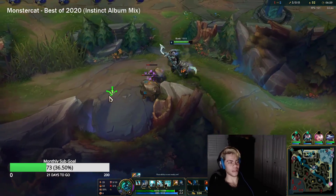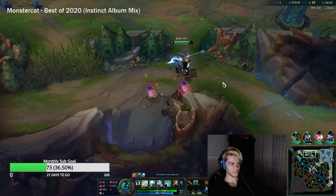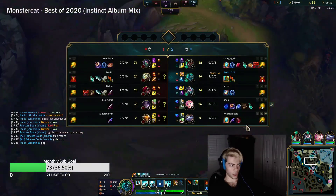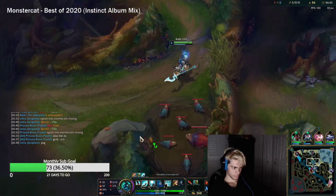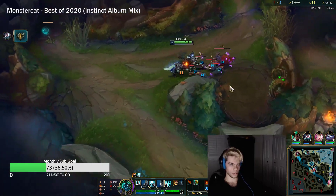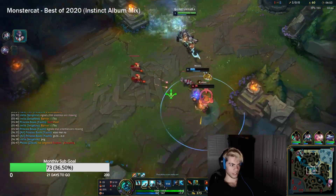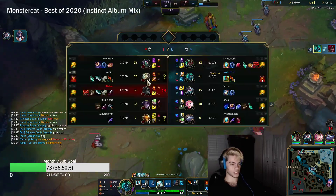I'm just imagining how awful this must feel for the enemy jungler right now — he's about 2000 gold behind and we're only six minutes in. It must not be a good vibe for him. We'll go Raptors into maybe a mid gank and top gank. I want the kill — and we got it! It's worth it, we got the kill.